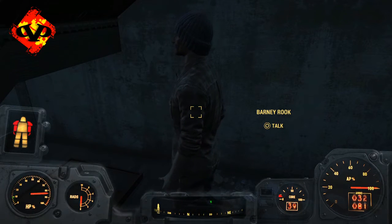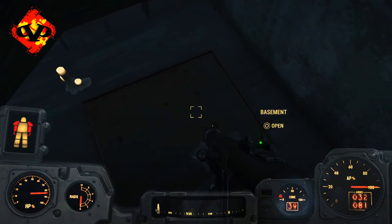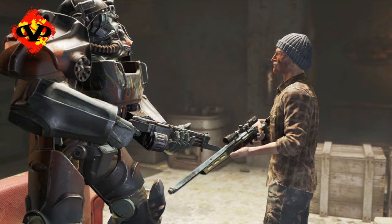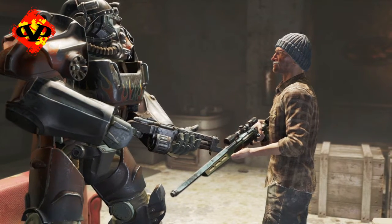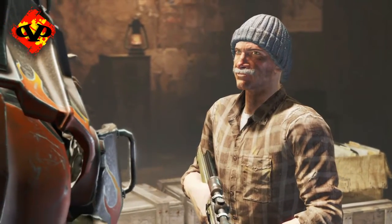He says that you coming to his house is the cause of all the Mirelurks, so he says it's your job to activate these turrets. After talking to him you'll be able to go into the room in the basement.